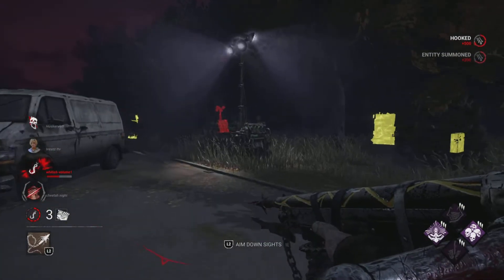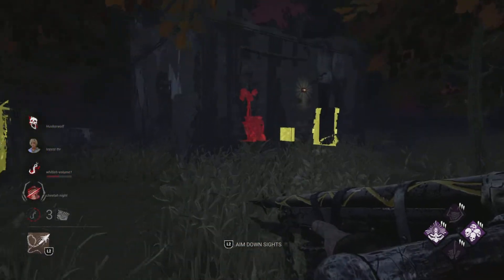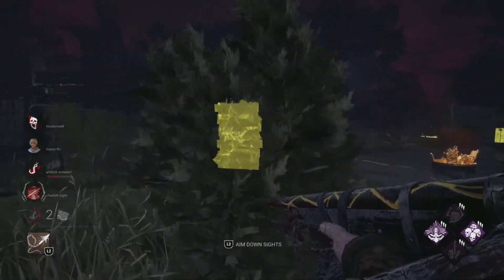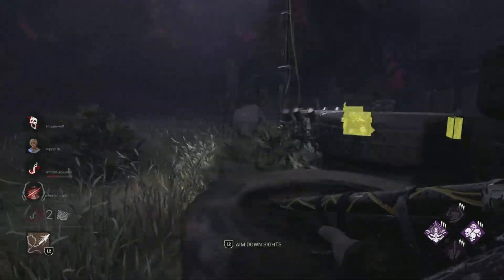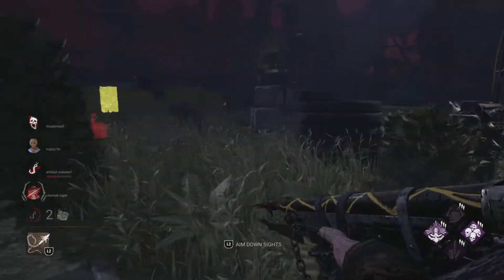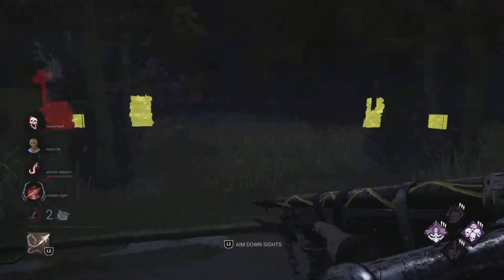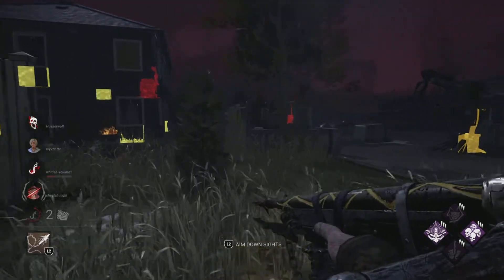I would want them to add a military base as the Shapeshifter's map. It would work because as you work on gens, the military base lights up with more lights. It'd be like an indoor-slash-outdoor map — a military base on the inside with an airstrip on the outside. I think it'd be really interesting to have an indoor and outdoor map going with a military base. The killer's power would be to shapeshift into any survivor on the map.